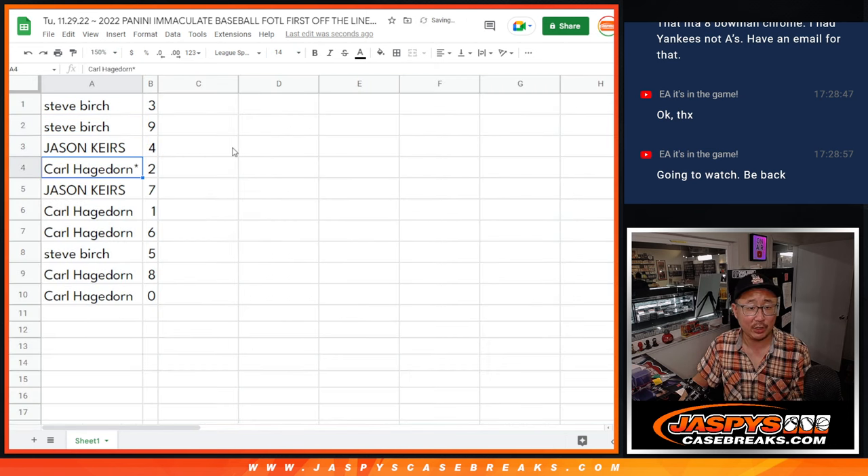Steve with three and nine. Jason with four. Carl with two. Jason with seven. Carl with one and six. Steve with five. Carl with eight and zero.